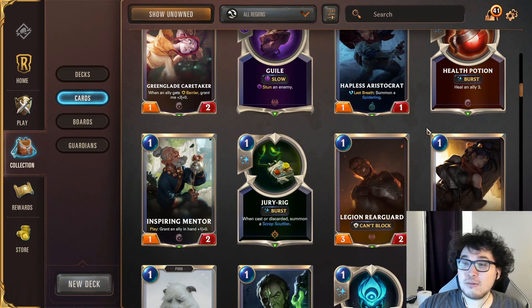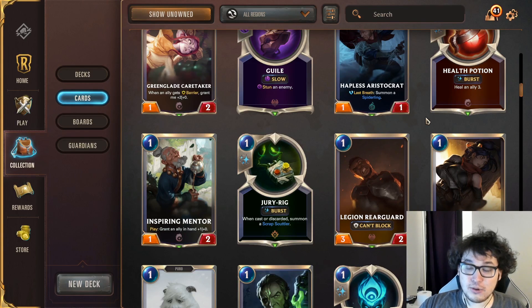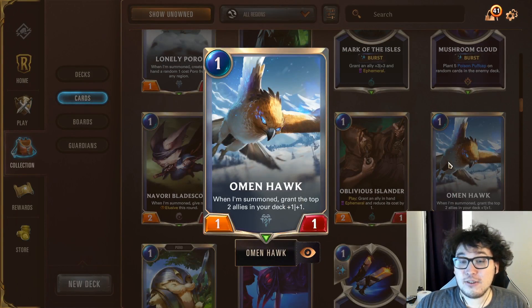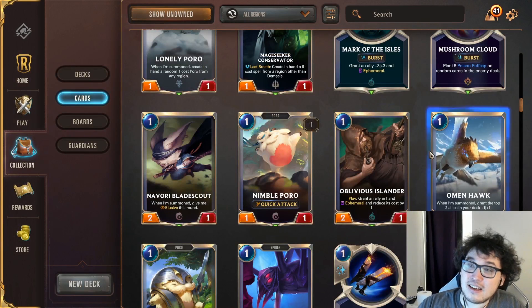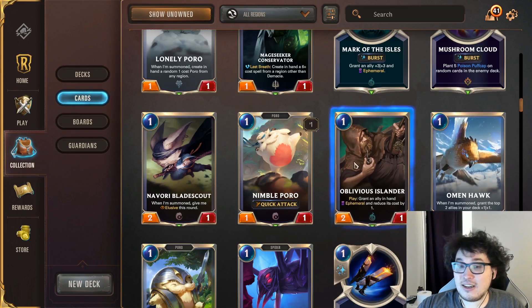Legion Rearguard and Legion Saboteur are two amazing cards for Noxus. Noxus tends to be best playing a very aggressive strategy, so any aggro strategy is going to fit these two in. They'll do a good job in the aggressive Noxus/Shadow Isles starter deck as well. Omen Hawk is another great Freljord tool, providing a lot of value — it's good with Kinko Wayfinder decks, with Nevor Conspirator, and in Ashe decks.